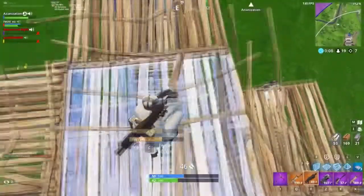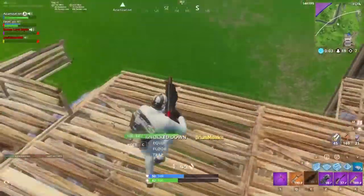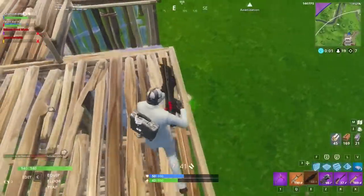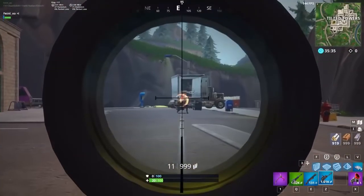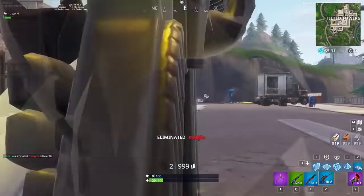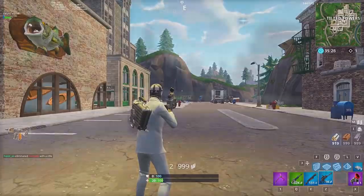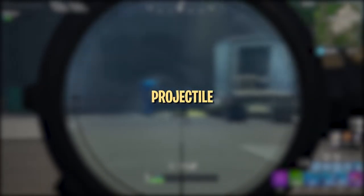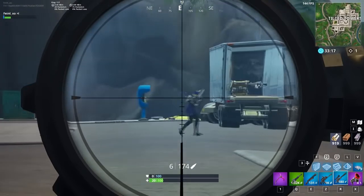Before we delve into things like bloom, close-quarter combat, and aiming techniques, it's important to know the two different types of weapon mechanics in Fortnite: hitscan and projectile-based. Other than snipers and explosives, every weapon in Fortnite uses hitscan mechanics. Hitscan means the bullets don't have any travel time — as soon as you click, the bullet will immediately hit the target in your crosshair, regardless of distance, so long as the shot is accurate. Snipers are different in that they shoot physical projectiles, so you have to take into account travel time and bullet drop.